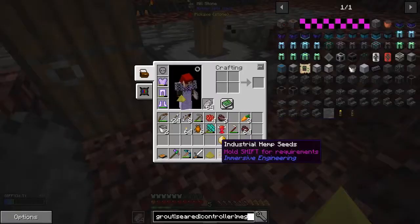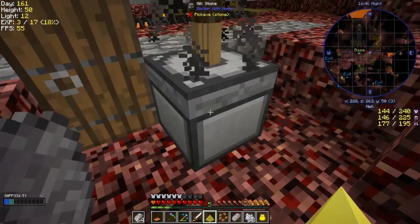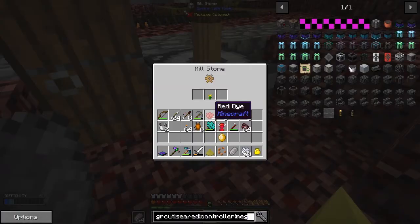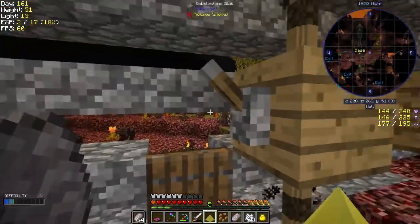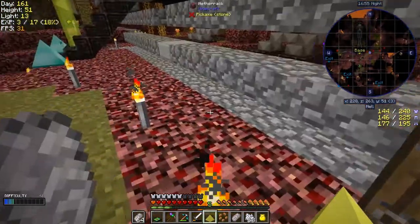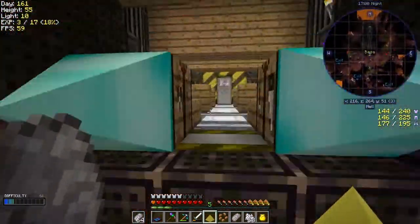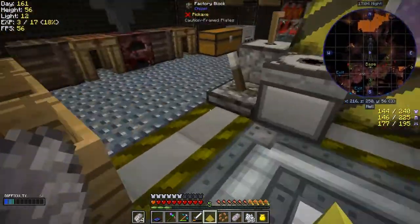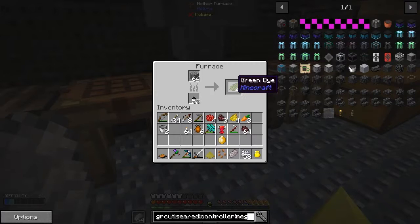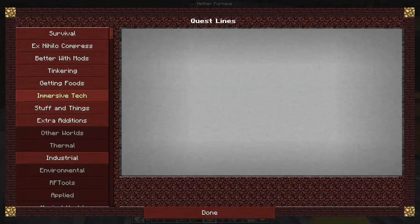That should basically grind them up and complete another quest. As you can see we get four pieces of red dye - even better than expected. And we should get the same for yellow as well - dandelion yellow should also get four. That's a good way of doing that - fairly cheap. Let's take these out and see which quest we've completed - I think it's a Tinker's Construct quest.